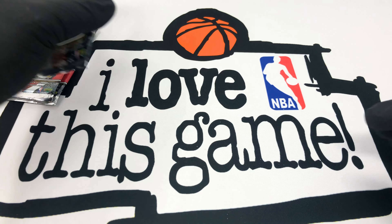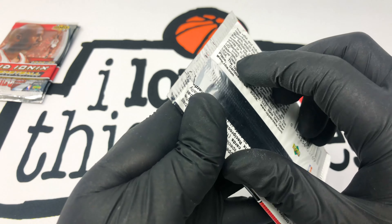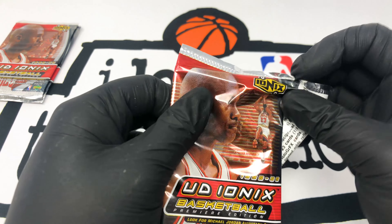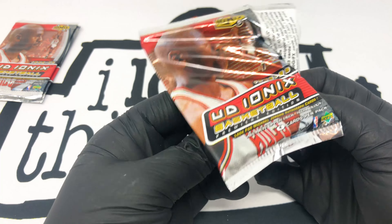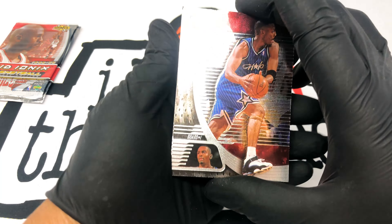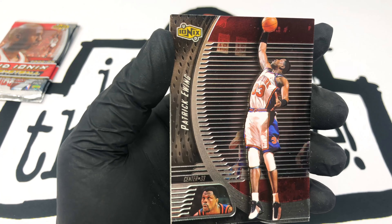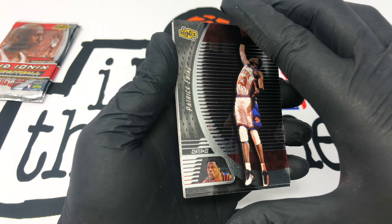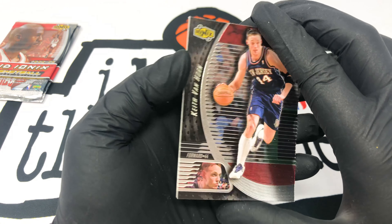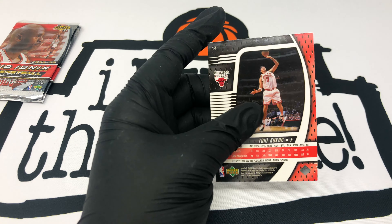Man, I have three more packs here to open. I can't remember how many I bought. I don't even know what are the odds that any of them have a Jordan in it. They look really cool though. We got Penny Hardaway, then we have Patrick Ewing, then we have Keith Van Horn — nice. And the last player is Toni Kukoc, Jordan's teammate. Alright, two more packs guys.